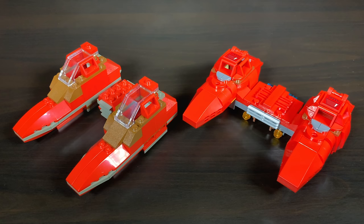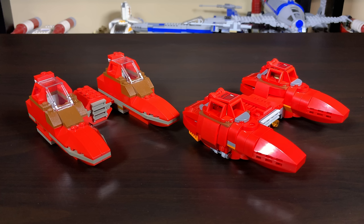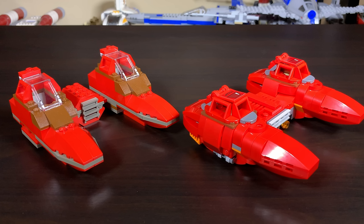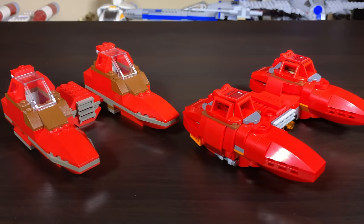One of the major complaints people will have about the Cloud Car is that it's orange in the movies but Lego made it red — both this version and the original. The reasoning is that the orange color Lego would need isn't produced in large quantities and can't be made cheaply for all these pieces. So Lego went with red again. Color-inaccurate, but honestly I think it looks great in red and never bothered me.